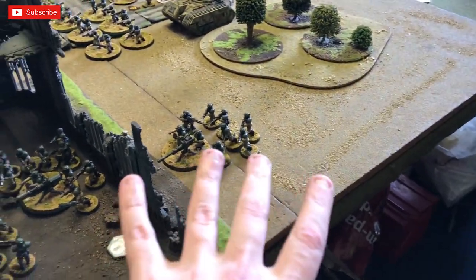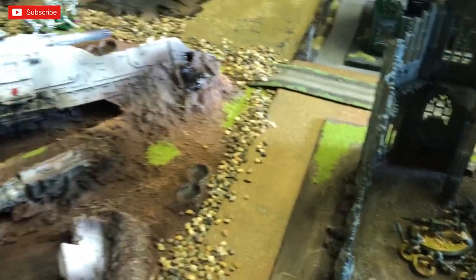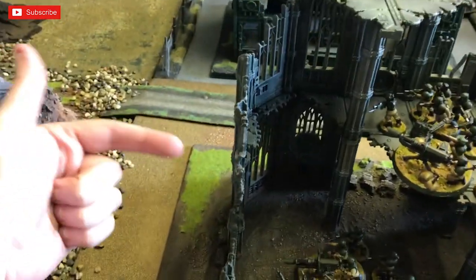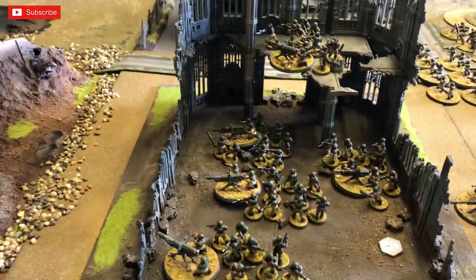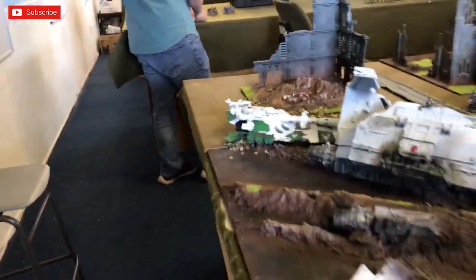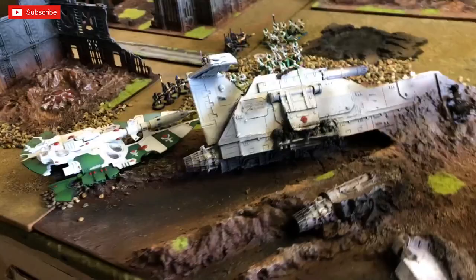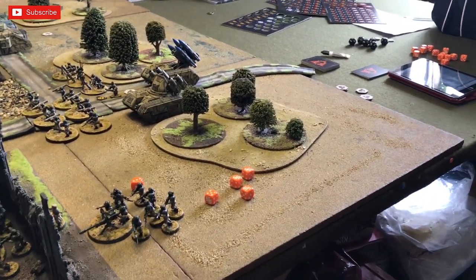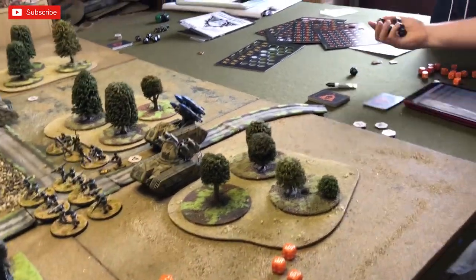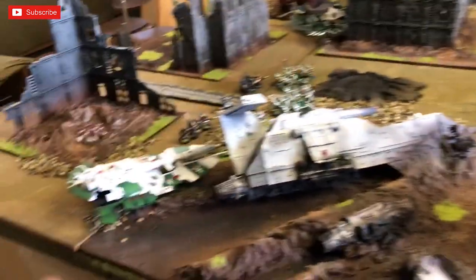There's a hell of a lot of lascannons up there — the autocannon team made it into the building as well. Ranges are now measured from the edges of the building. He's not within 24 of any of my units. All five lascannons are firing at my unit — you need fives because I'm obscured, minus one to hit. Four D12s needing fives get three hits, causing one large and one small blast marker on that unit.